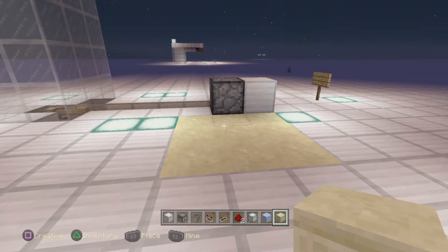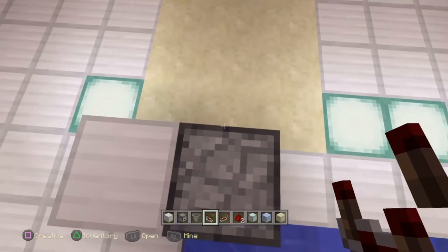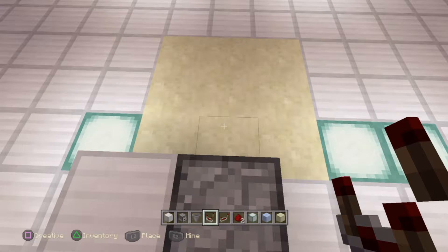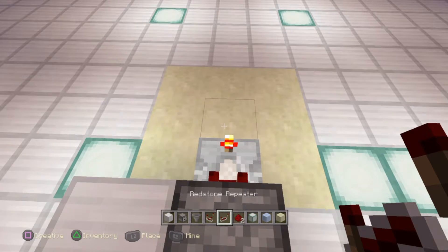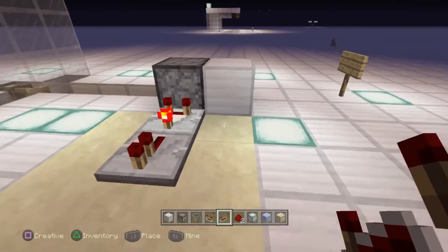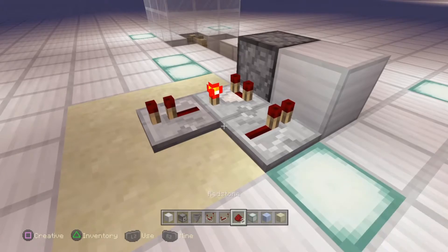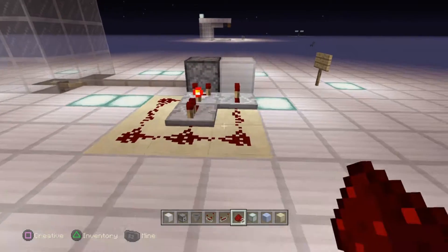For stage three, get up on top of your downwards-facing dropper and look towards the three-by-three square. Place your comparator right here and set it to subtract mode straight away. Go to the next block out and place a repeater on one tick facing that way. Then for the final placement, come here and facing into the block next to the dropper, place one more repeater set to one tick. Then simply fill the rest out with redstone — and that is the redstone side complete.